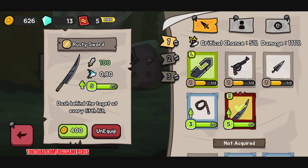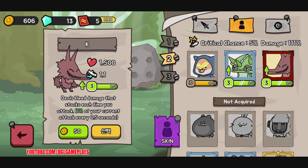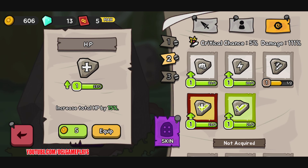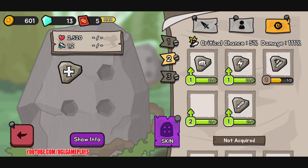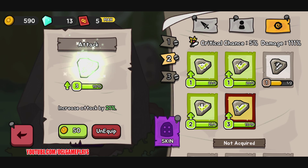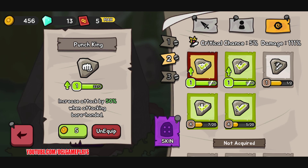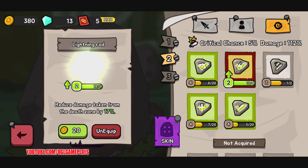Let's equip this here, and we can equip this one here. We can also have different sets. This guy's the best so we can double him up for more HP. This one is really fast but I think I'll keep it. There are different configuration options available.